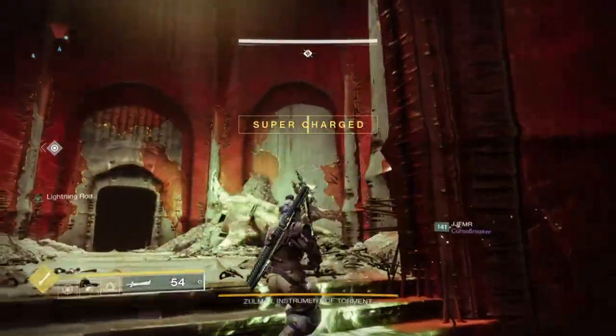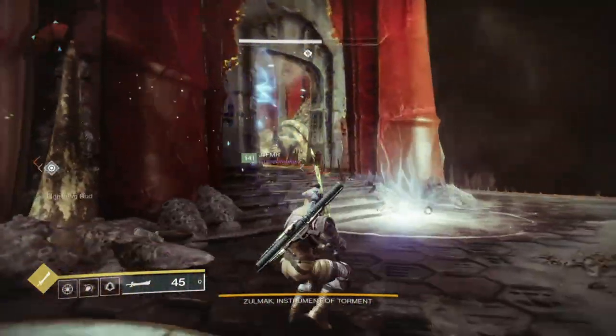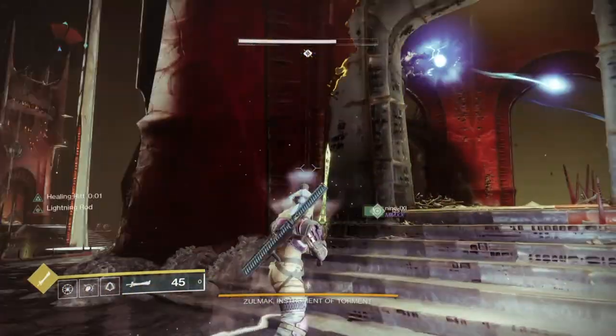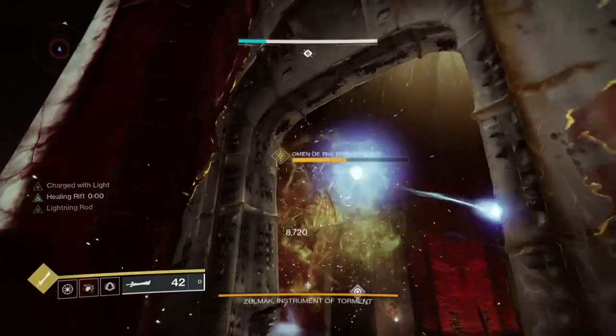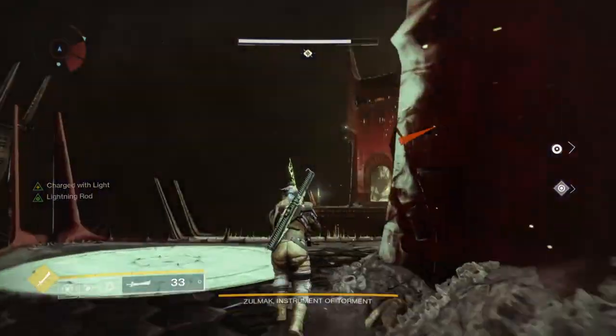On top of that, we have the Ashes to Assets mod to gain super energy on kills, Font of Wisdom granting a +50% intellect boost to our current intellect stat, and the Bomber mod which works similarly to the Distribution perk but focusing solely on grenade regeneration. All of these combined will allow us to use our super more often than ever before, which is great as the super has wide effectiveness against groups of adds or for singular DPS.